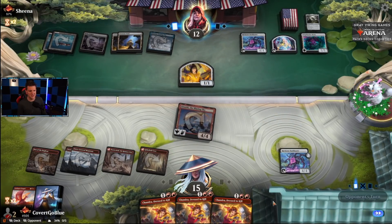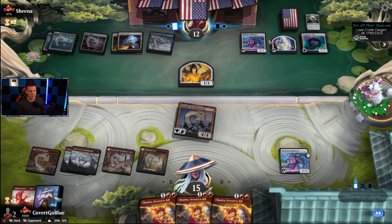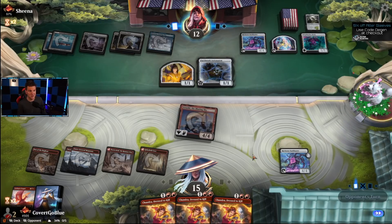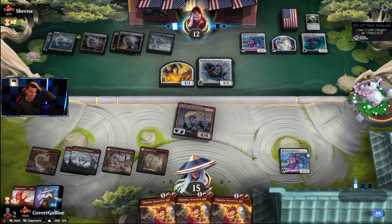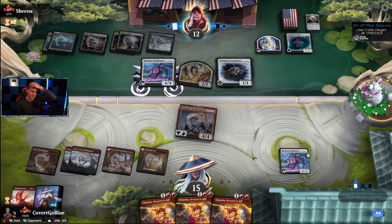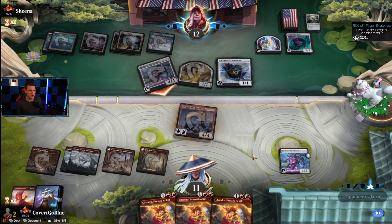I'm gonna need more Braids. We have to figure out a way to deal lethal damage. That's brave — I mean I guess it's close to a race, we're at 11. So we could power up Den and attack with it, put the opponent close to dead.